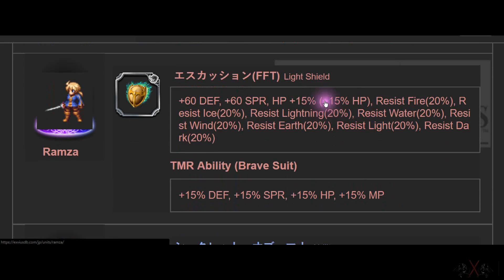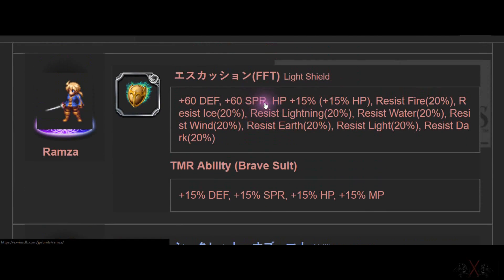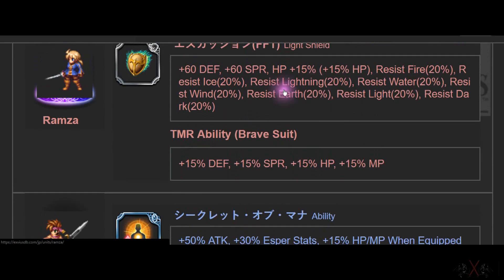Next is Ramza. Ramza has the best light shield in the game — Light Shield of 50-60 ATK, 15% HP, and all resistance at 20%. So Ramza is best in slot for the shield, which goes well with Graedion. The magic shield or whatever — who can utilize shield well.